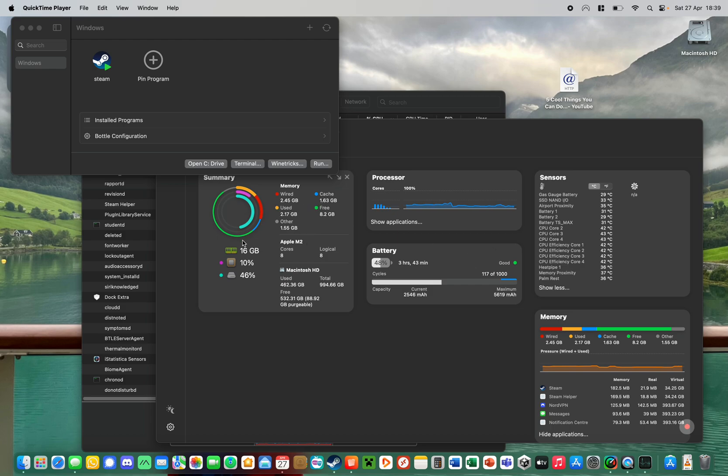As you can see, I've got the M2 MacBook Air with 16 gigabytes of RAM. I'm using iStatistica here just to show you a bit of information about temperatures, and then I'm using a program called Whiskey, which I've shown before in some of my other videos. There are other videos online on how to use it, so I'm not going to go through all that process as there are plenty of other videos showing you that.